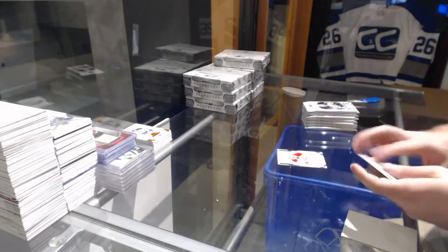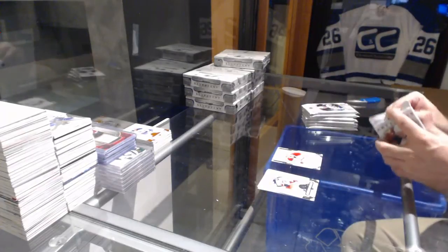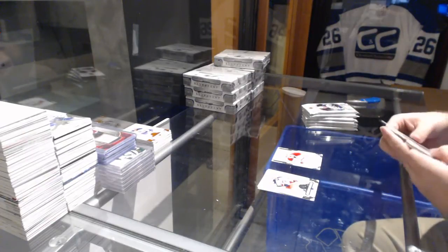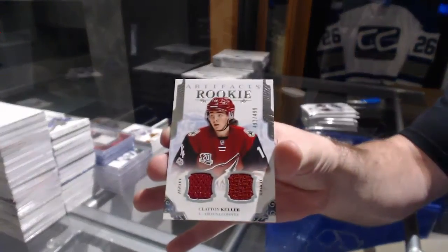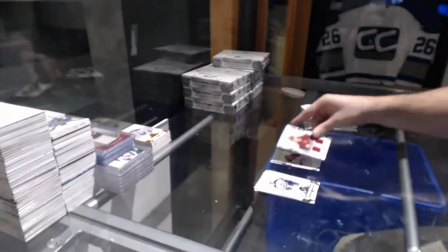Bach numbered to 999 rookie for the Habs. Dual jersey rookie numbered to 499 for the Coyotes — Clayton Keller.